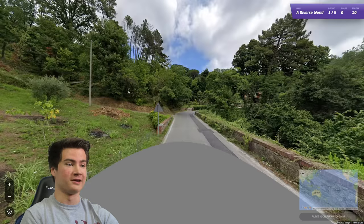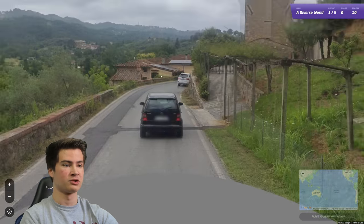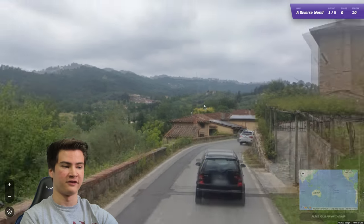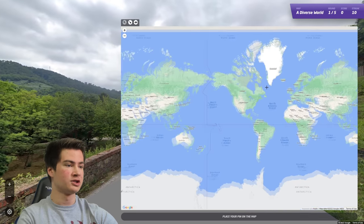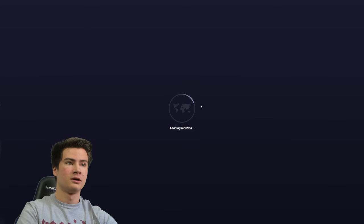Depending on how far we get here, we'll do at least a few streak attempts in this video. So here we should be in Italy - we got a double blue strip Italian plate. Architecture looks very Italian as well, so should just be somewhere in the middle here. And okay, not too bad.